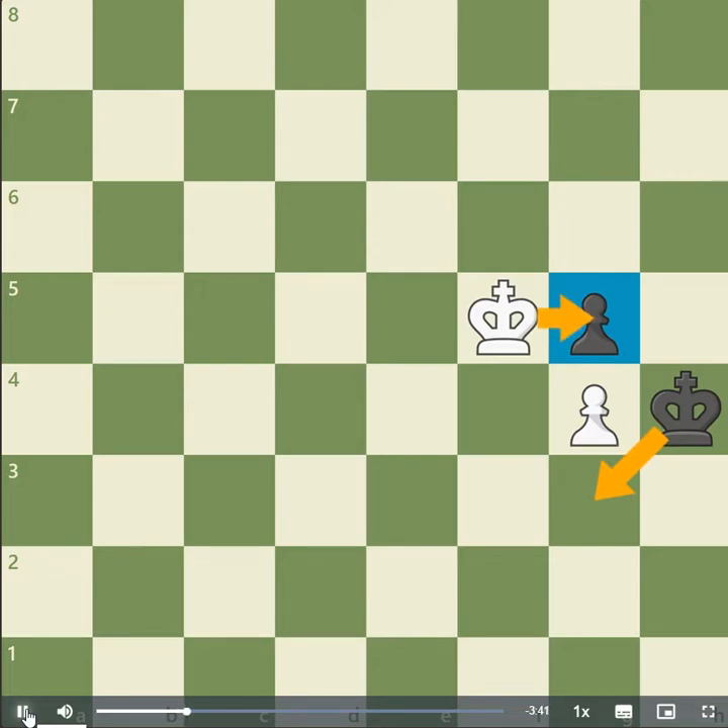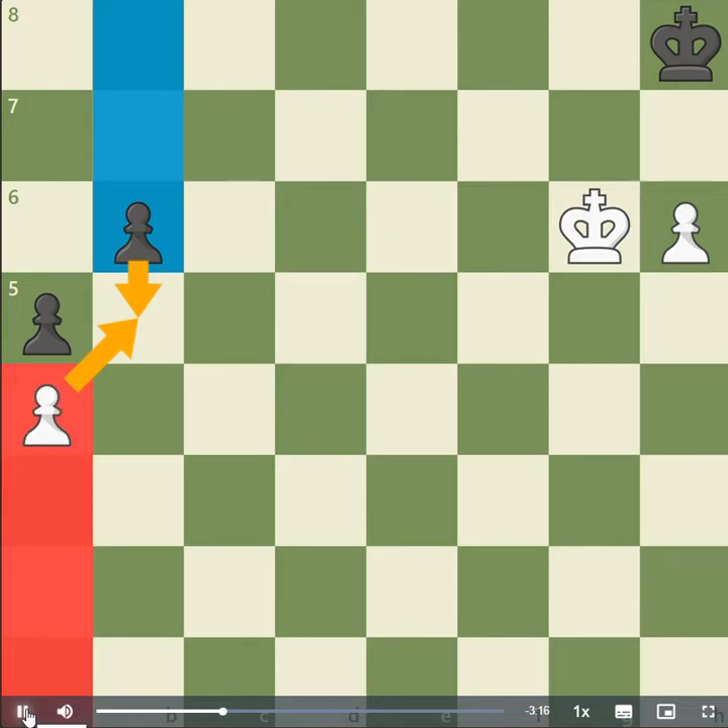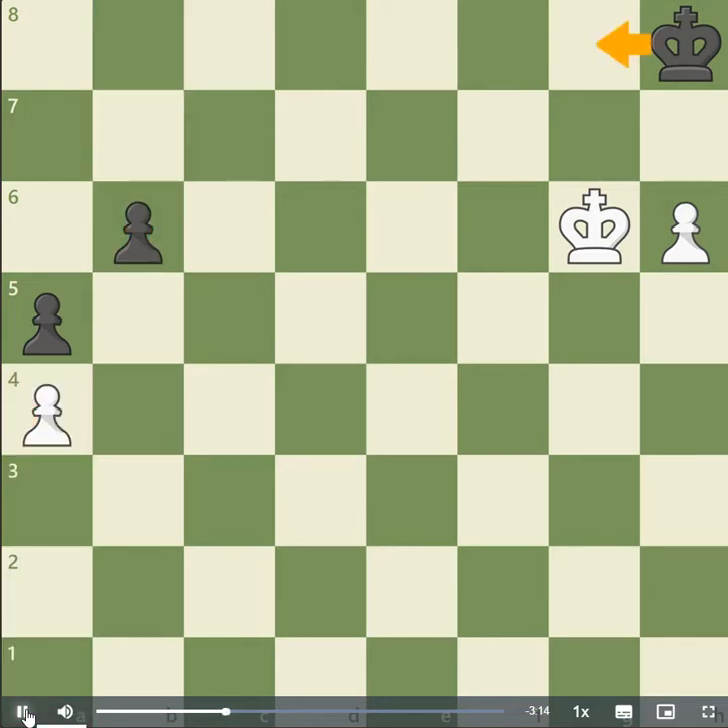Let's take a look at another example of Zugzwang. In this position, black's king is happy to sit in the corner and prevent white from making any progress. If black tries to force a passed pawn on the queenside with b5, notice that after white captures this pawn, white is only 3 squares away from promoting with check. Black's pawn, on the other hand, is 4 moves away from promoting. Black's plan is to just shuffle the king back and forth.